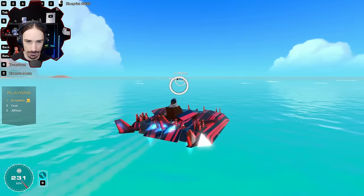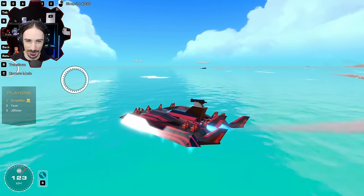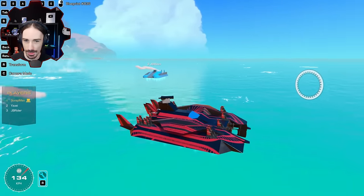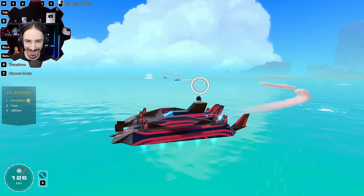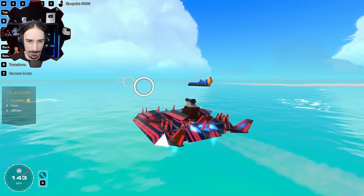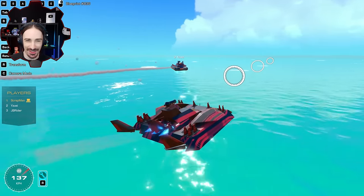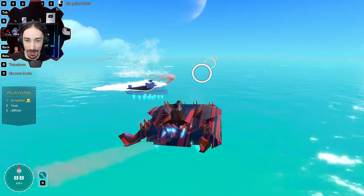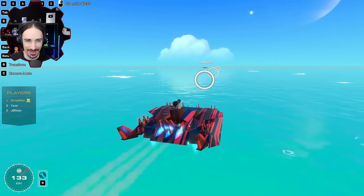I know who my biggest threat is now. Oh man, these sideways shots are tough. The backward shots are useless. There we go — the whole propeller falls off, that was epic! Yuzi makes a crucial error and turns around too much.